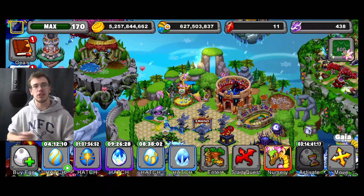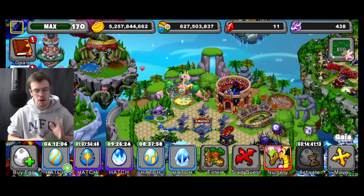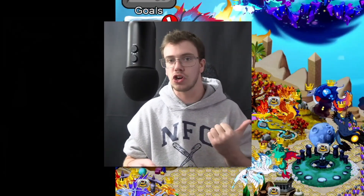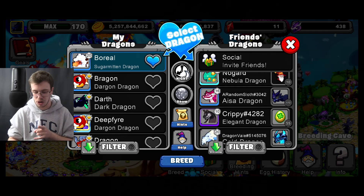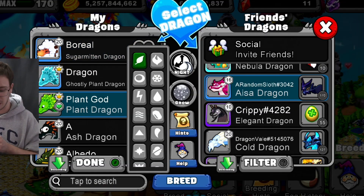Besides the new Dragon, we also got Everfrost. I did breed that in co-op with my friend Strong so I do have access to it now and we'll hatch it in just a bit. I bred it by using an Elder Cold Dragon with the Everfrost Dragon. He did switch his Dragon though for the time being. It looks like somebody else just put up the new Dragon so I'm actually going to try to go for that right now.